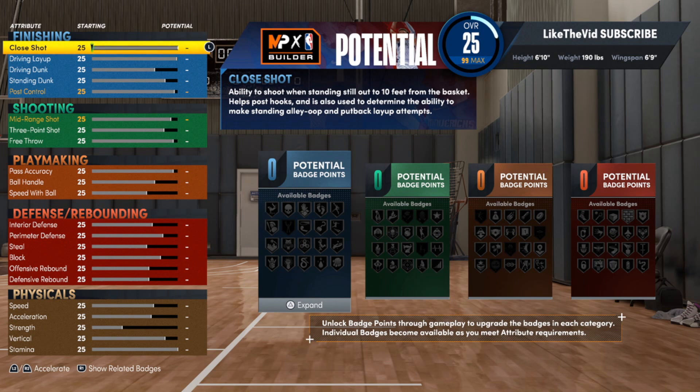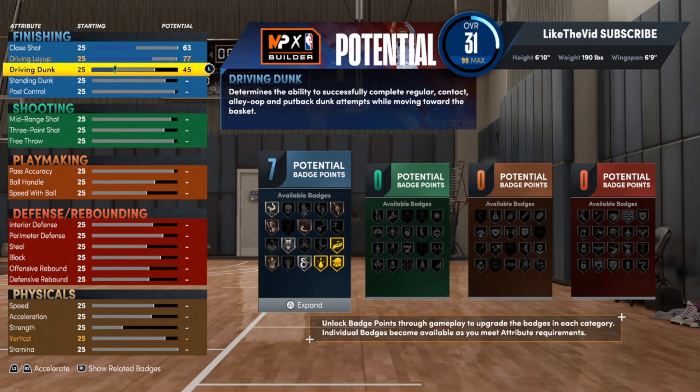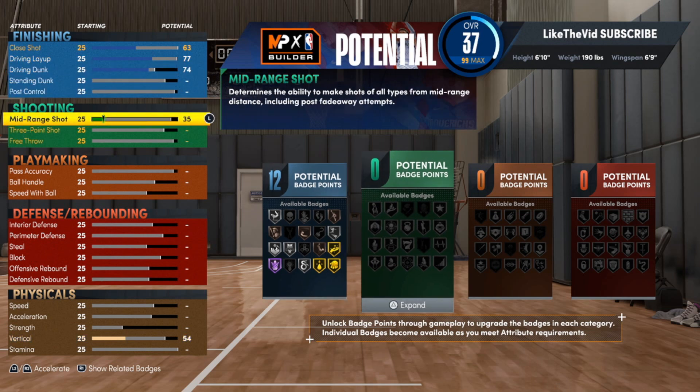Once you get into the builder, I didn't go too crazy with finishing — just enough to get a little something. We can go with 63 for the close shot, not too high not too low. For the driving layup we're going up to 77 — just enough to get a couple finishing badges. For the driving dunk we're going with 74.